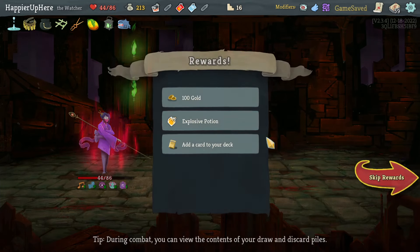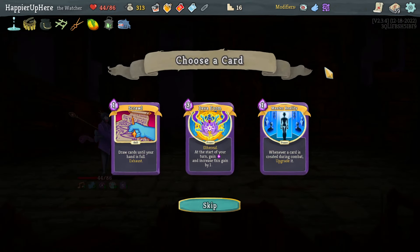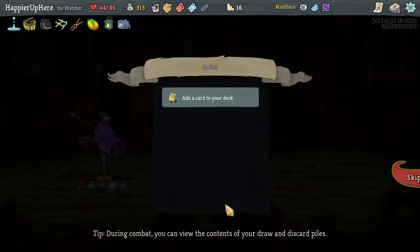18 incoming — need to kill here. Let's do Bowling Bash, Follow-Up, Smite — and that is enough. Phew! Perfect — this one was a bit of a challenge but I was able to do it. Scroll — Deva Form, Master Reality. I think I'll remove the Deva Form I have and go for the rare card removal at a shop. Let's skip all of those.